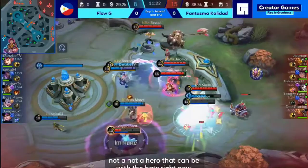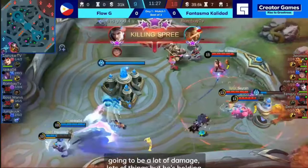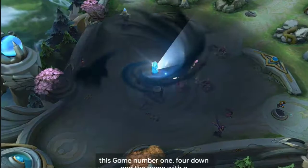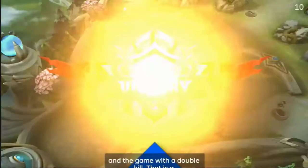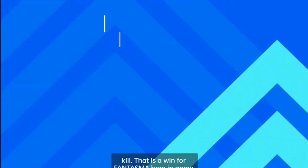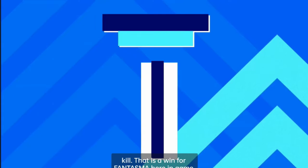Speaking of melted — that's a lot of damage onto TengZ, but he's holding on, pops the Winter Truncheon. Boss Mars, Jungkook, Bombay — gone, taken out of the map. Fantasma Calidad are going to be on their way to winning game number one. Four down, end the game with a double kill. That is a win for Fantasma Calidad in game number one. DGaming, Ghost Wrecker, Jeyo, Seira, and TengZ. What an insane start to the Creator Games!